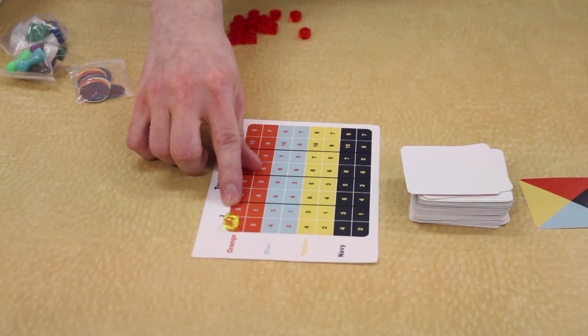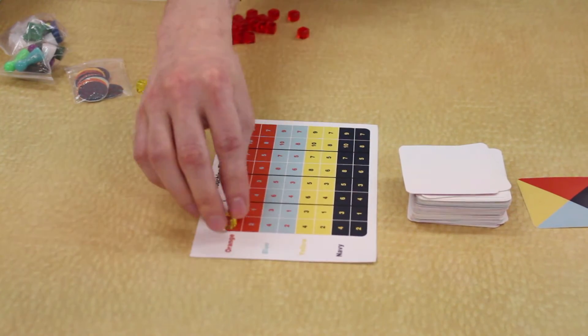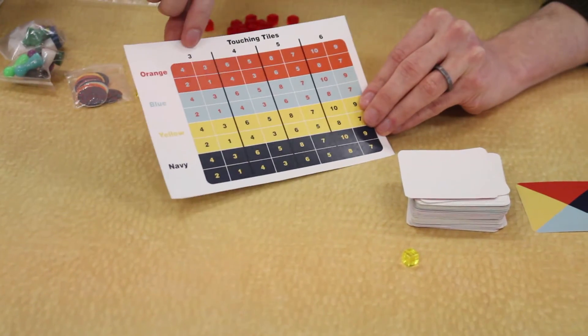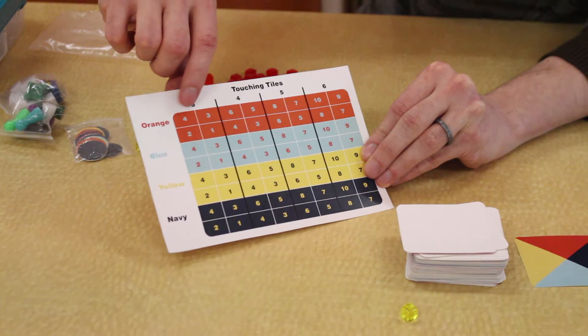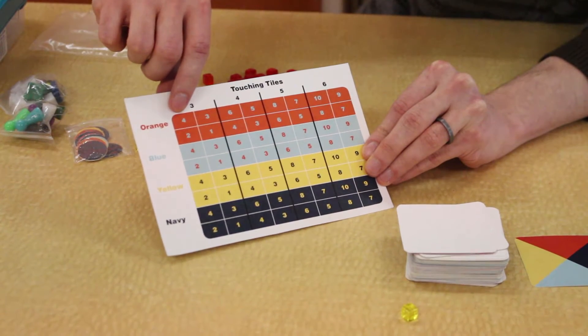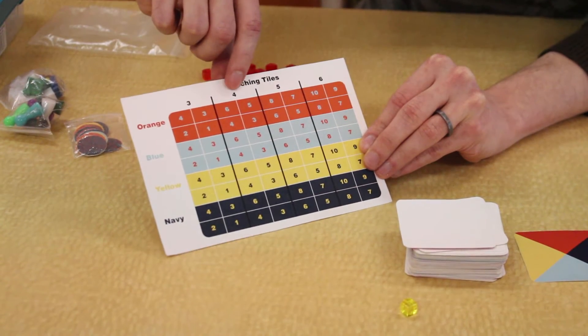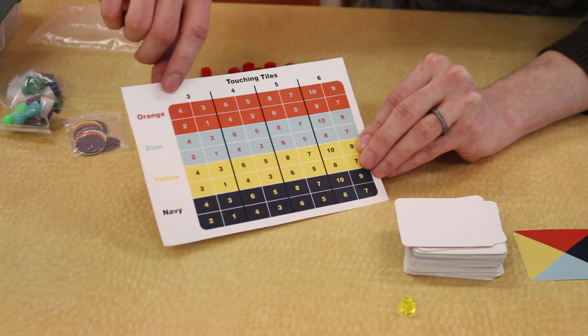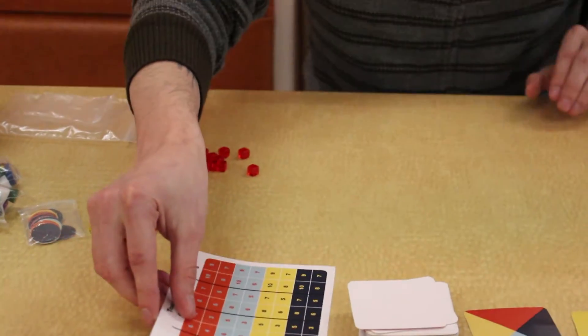So it's three orange — they get four points. The next person to get it would only get three points, so the first person to complete each grouping gets more points than the last. For three touching tiles, the first person gets four points, the second gets three. For four tiles you get six, next gets five. For five tiles: eight and seven. For six: ten and nine. I'm still experimenting with whether I want a more drastic score drop, or if I want people to be able to get even third or fourth.